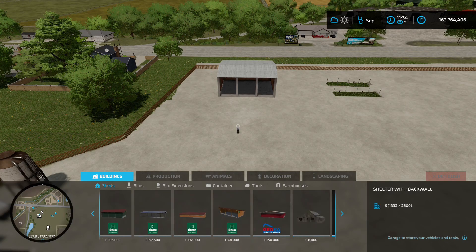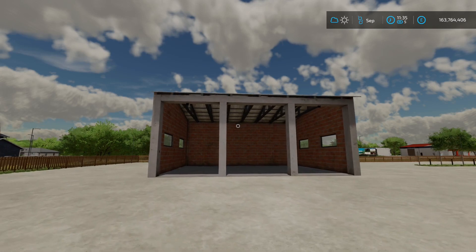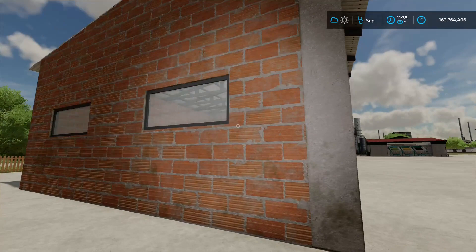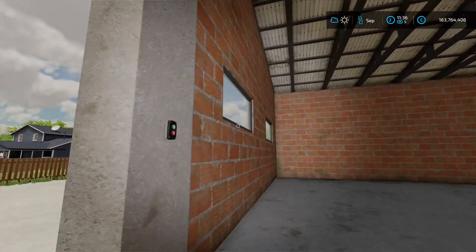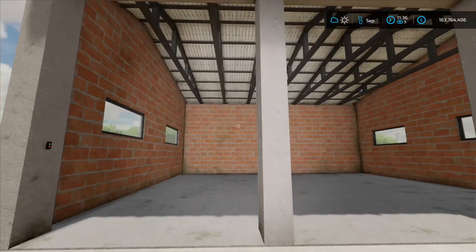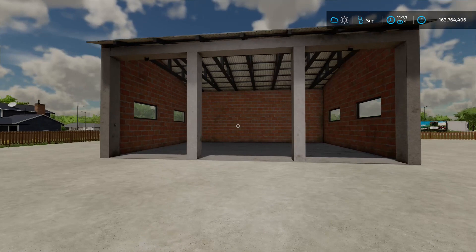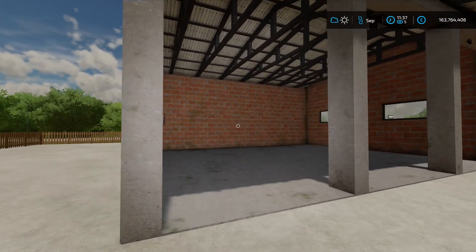Under buildings and sheds, scroll along to find it. They are 26 and a half grand to buy, and it's a garage as the name would suggest. It is average brickwork roof on the top, although to be fair it is nicely detailed and you've got the windows on the side as well. There's a light - turn the light on, just like that. You're not going to get massive amounts of equipment in there, but medium to be fair - probably get most tractors in there, maybe not harvesters, but plenty of storage for your pallets and stuff. Very nice.